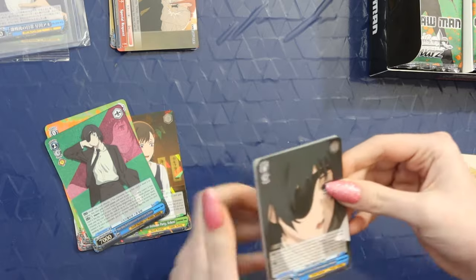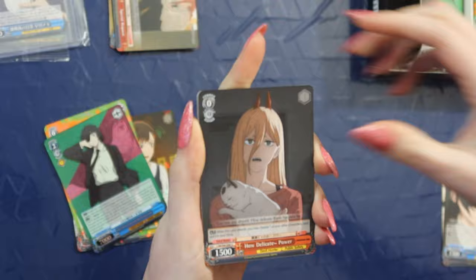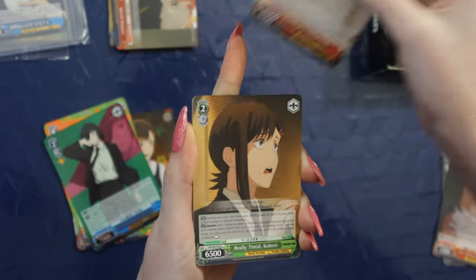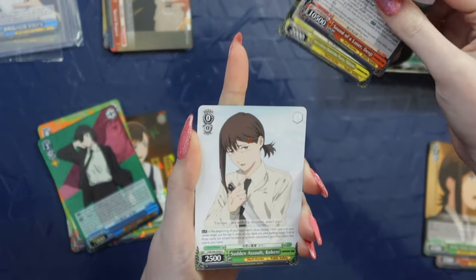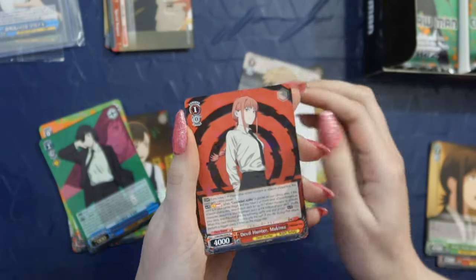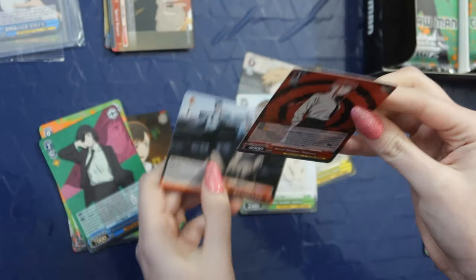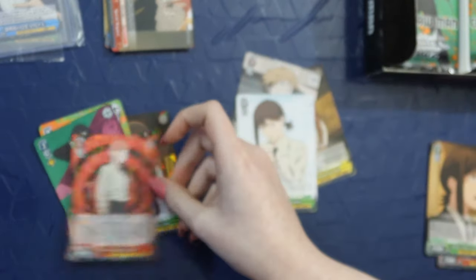I need to go through and list a lot of my duplicate cards if anybody's interested. I don't really know how to do a card trick to put all the rares in the back. Duplicate Himino. Duplicate Meowy and Power. Another duplicate Denji — this is like a full duplicate pack. Ooh, I don't know if I have this card in Japanese. Wow, a foil Makima. I've been waiting all day to open these. I went to the card shop right when they opened — they only had two booster boxes and I got the sealed one.